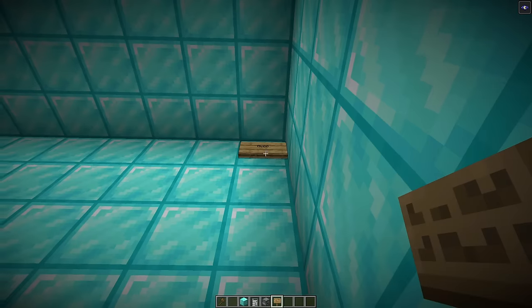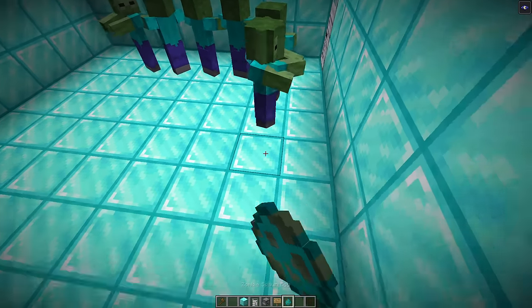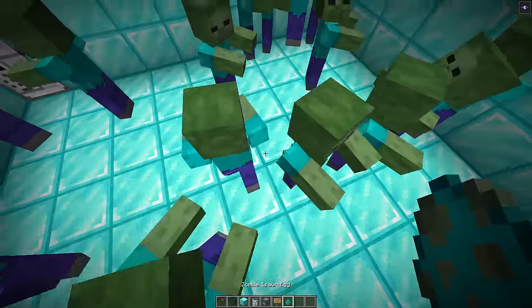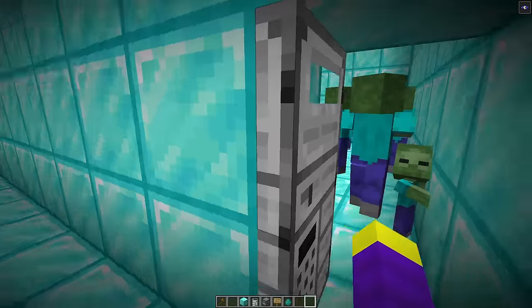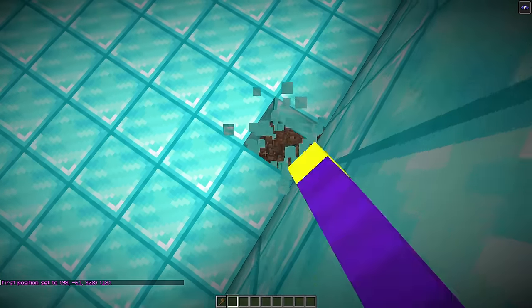We're going to make the code zero-zero-zero-zero because that's the most obvious code and Don will have no idea because it's so obvious. Now we're going to spawn a bunch of zombies in here — maybe that's too many, but let's spawn a few more. We'll put our code in the keypad door and as you can see, if we type the code, the door lets us through.